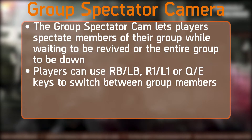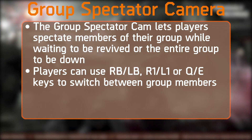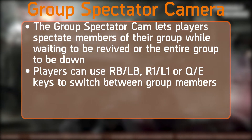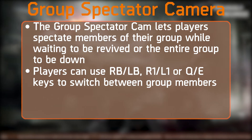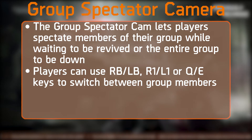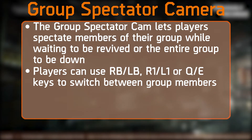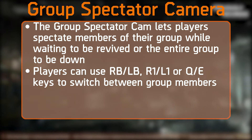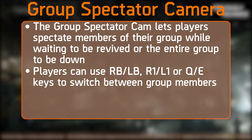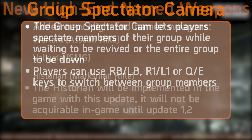Next, they will be adding a much-needed group spectator camera. The spectator cam lets players spectate members of their group while waiting to be revived or while the entire group is down. Players can use RB/LB on Xbox, R1/L1 on PlayStation, and Q or E on PC to switch between group members. Honestly, this should have been in the vanilla Division, but it's a good thing they're finally adding it.